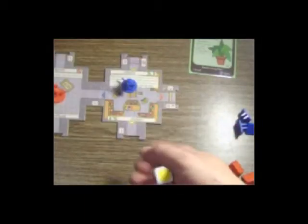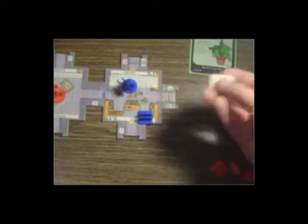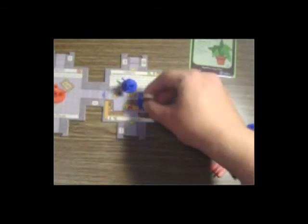Now you need to determine who controls the monster. You grab the colored cube die and roll it — it comes up purple. There's no purple player, so blue gets to choose who controls the monster. He decides to make himself the target of the monster. Since he explored a new room, he also gets to take a card from the DM deck.